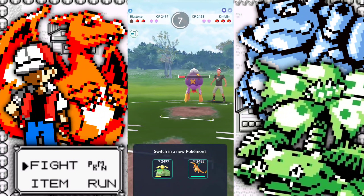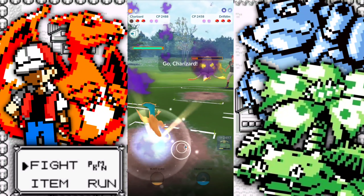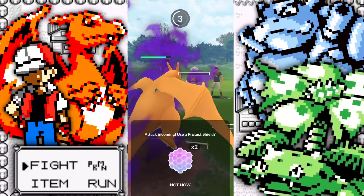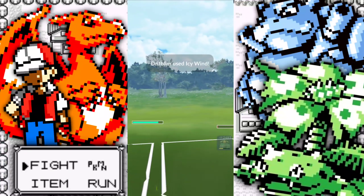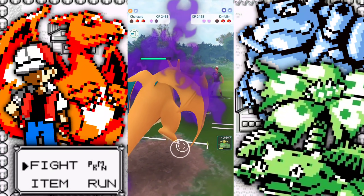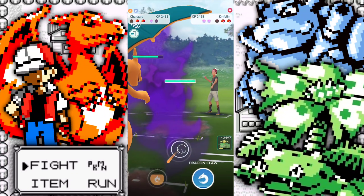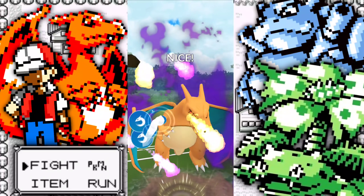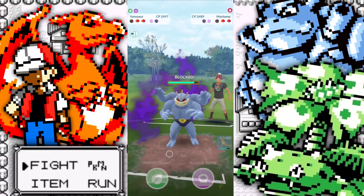We're going to let the Shadow Ball go through. Blastoise is a pretty tanky thing — I love it, Blastoise is amazing and it definitely has its positions here. So we're bringing in Charizard up against the Drifblim, shielding the Icy Wind because we are Shadow and it would do a good amount of damage. They have two shields left. We have a Machamp — okay, now it's on. Our Venusaur has energy, we have to remember that, so we're going to get the shield.